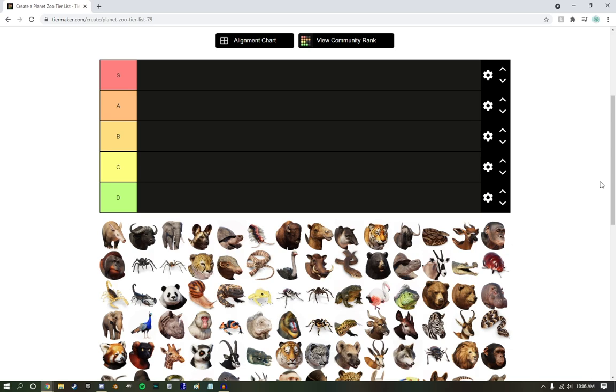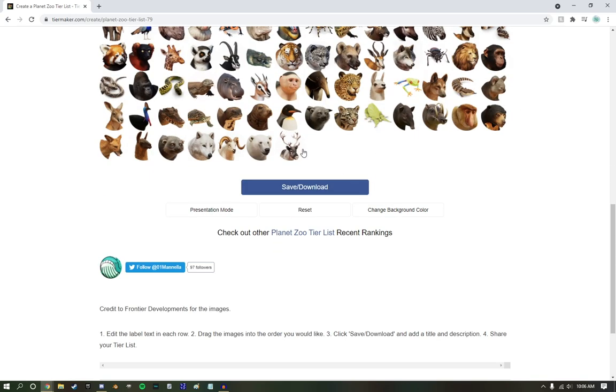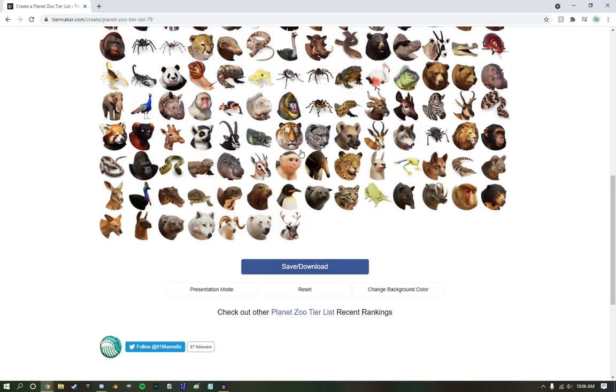I was looking back at the videos I made and I was like, that tier list video was wicked fun and I want to do another. There are not really too many mods out, so I am going to do the base game slash DLC animals. I think we have a lot of good candidates.